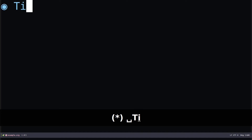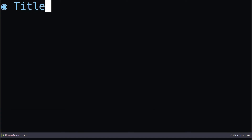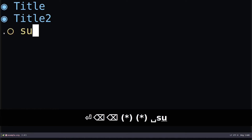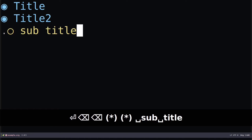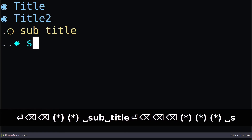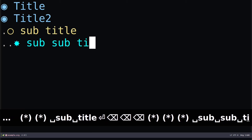The way you use org mode is pretty simple. If you do a star followed by a title, this will be your first-level heading. If you need another first-level heading, you can do Meta+Enter. If you need a second-level heading, you do two stars and specify a subtitle. If you need to go further, you do three stars — so sub-subtitle, something like this.